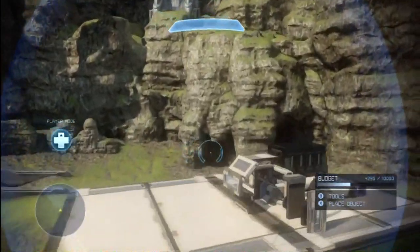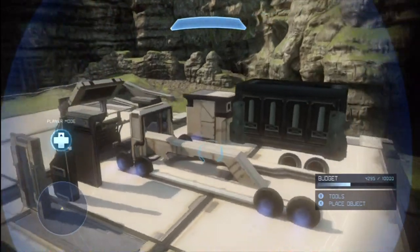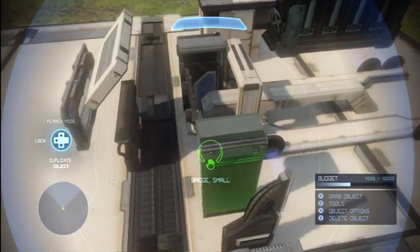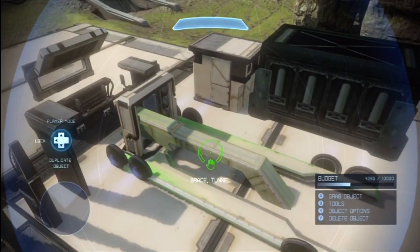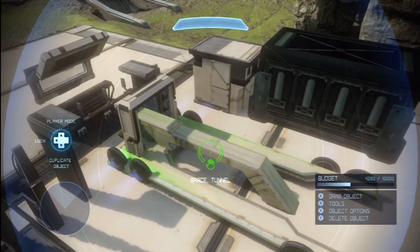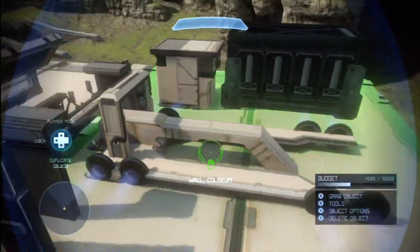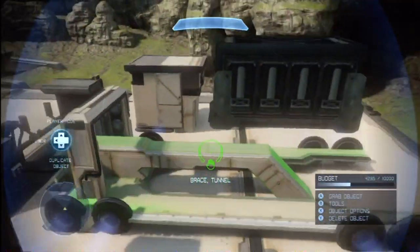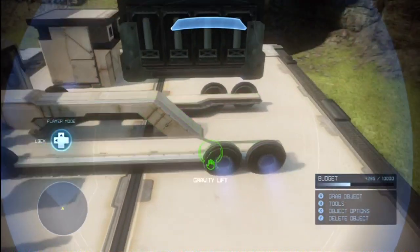The first one we're going to take a look at is this truck over here. I've deconstructed it and pulled it apart just so you can see how it's built. These are all awesome aesthetic pieces. The base is going to be a brace tunnel, and what you're going to do is hide most of the piece underground. That's how these aesthetic pieces work — you have to hide most of the forged objects. This is going to be the main chassis of the car. Then for the wheels, you put gravity lifts in pairs at either end.